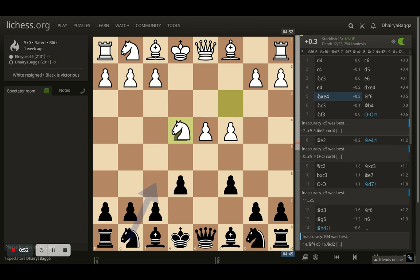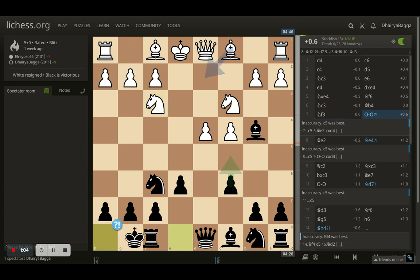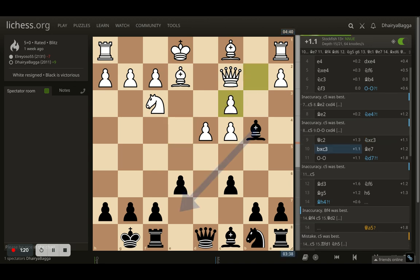Opponent plays e4 asking me to trade, and I did trade. Opponent takes back with the knight, and here I develop the knight on f6, asking for another knight trade. Opponent goes back, and here I play bishop to b4, pinning the knight. Opponent plays knight to f3 and I castle. Opponent goes with bishop to e2, preparing to castle. Here I played knight to e4, pressurizing the knight on c3. Opponent plays queen to c2, I trade, take back with the knight, opponent takes back with the pawn, and I have to move the bishop backwards — I got it back onto e7.